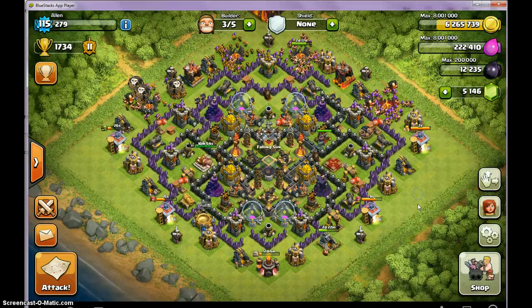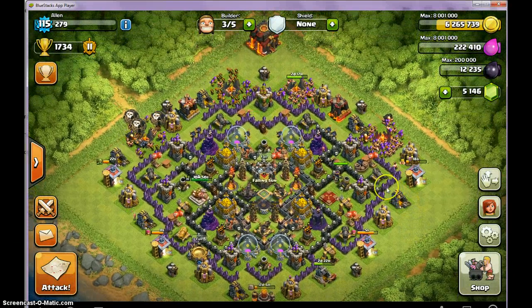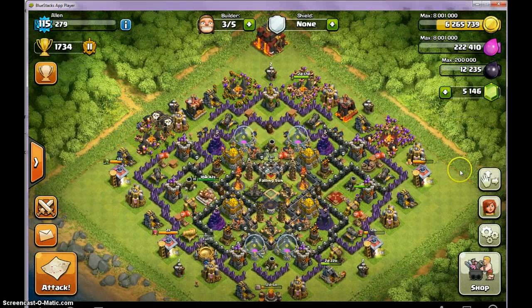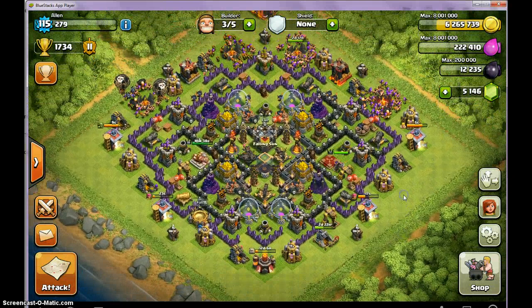Hogs and DragLoon actually take a lot of thought. Hogs don't take that much thought, but there are a lot of things to consider, like Double Giant Bomb placement. But they're rather easy, so they don't take that much brain power — you don't have to be smart to do it.